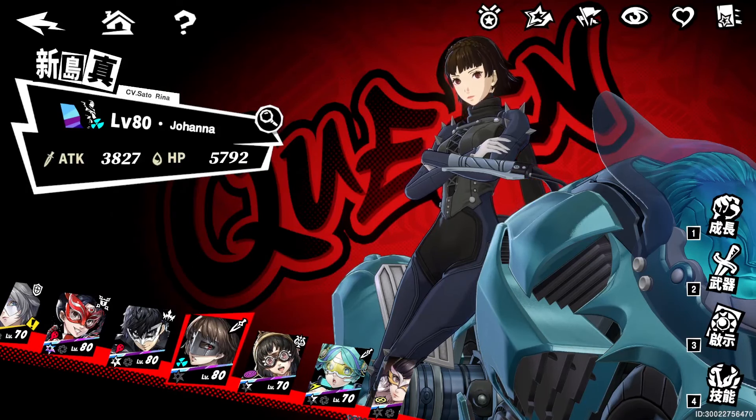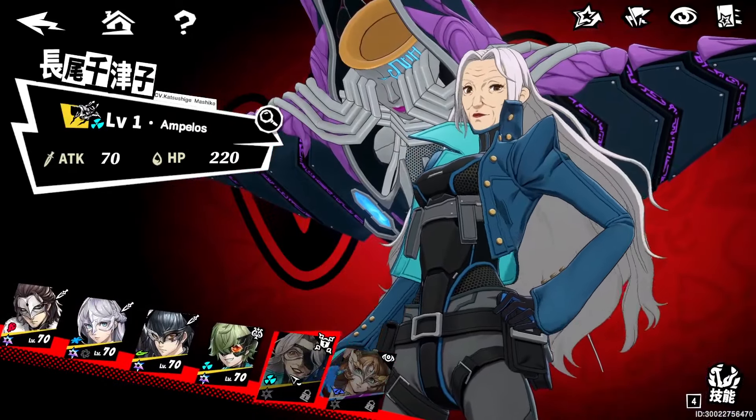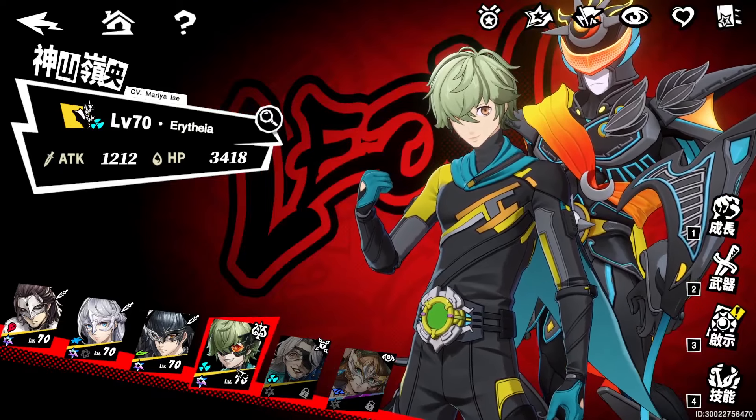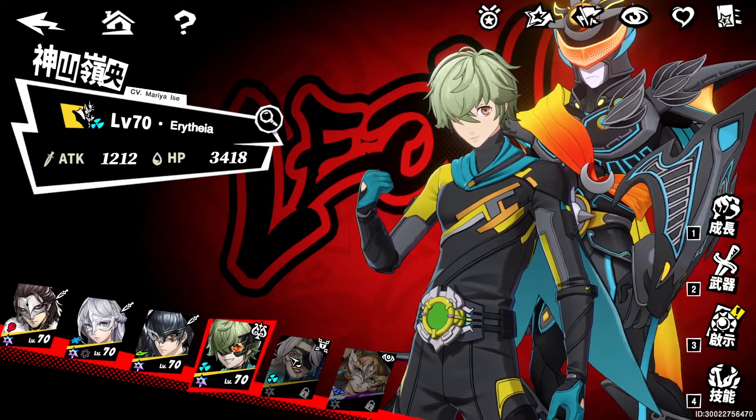Looking at the new Makoto team — this is one of the newest teams that recently came out, and it's probably one of the best teams, if not the best team in the entire game. You're going to use Makoto as your main DPS. If you have Vino, use her; otherwise you could use Leo or Ryo, but you need one of them to help out Makoto a lot.